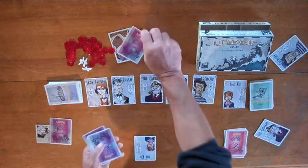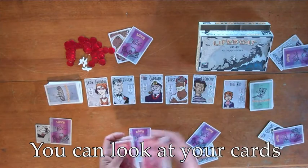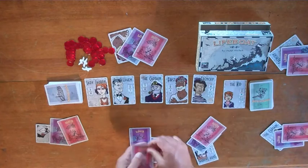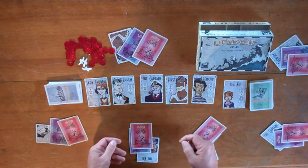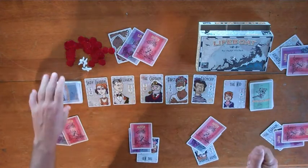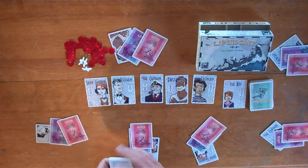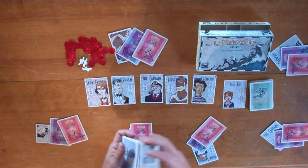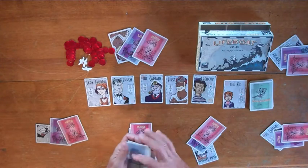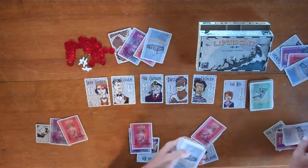You might get your own love card, in which case you get double points for surviving, or your own hate card, in which case you're a psychopath and you get three points for everybody else on the boat that dies. Next, we have the provision deck — shuffle this up. There's only one shuffle in the game; once you run out of provisions, the game keeps going but you don't keep getting provision cards. Deal everybody one provision card at the start of the game.